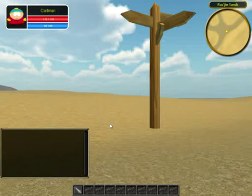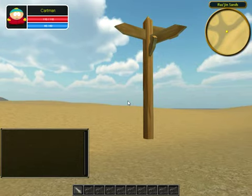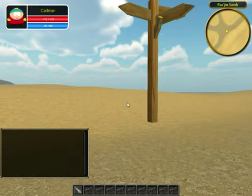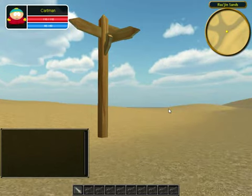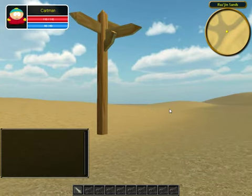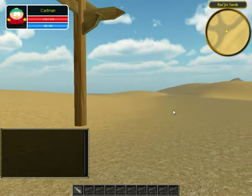Hello everyone, this is the third video of the RPG game I was working on. As you can see, this is a different zone — actually a different sector. This is the second sector of the first zone. As you can see it's a desert, and I'm just standing next to a signpost there. I decided I should show you guys more zones instead of having you watching only one zone.